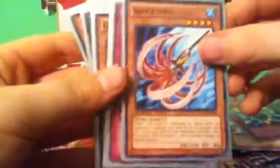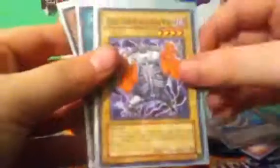Samurai of the Ice Barrier, Level Returner, Shocktopus, Trap Stun, The Tricky, Release Restraint Wave, Goblin Attack Force, Water Hazard, Samurai of the Ice Barrier, Shocktopus, Renge Gatekeeper of Dark World, another Wabaku, Breakthrough Skill, Hydro Pressure Canyon, Dark Magician of Chaos, and Mermaid Archer. That's pretty much what I got from those packs. My friend gave me about 50 cards for like 10 bucks since he wasn't really into it.